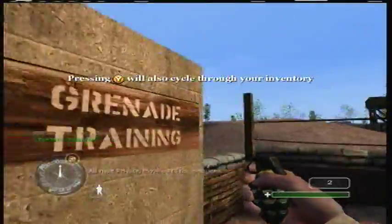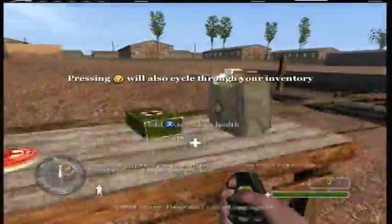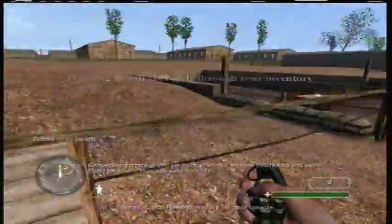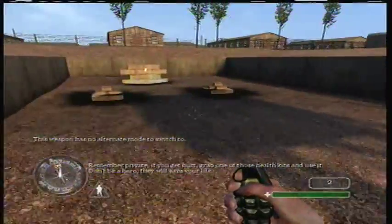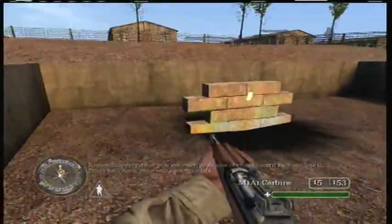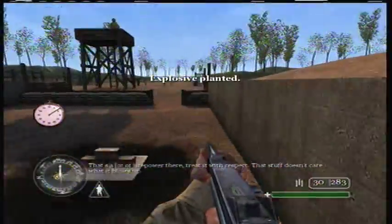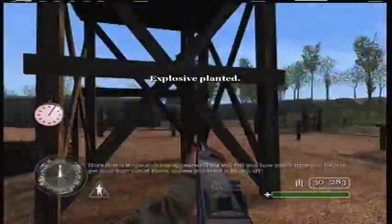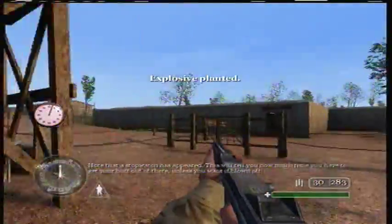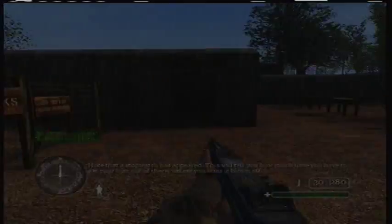All right, Private, move on to the next area. Remember, Private, if you get hurt, grab one of those health kits and use it. Don't be a hero — they will save your life. That's a lot of firepower there. Treated with respect, that stuff doesn't care what it blows up. Note that a stopwatch has appeared. This will tell you how much time you have to get your butt out of there.